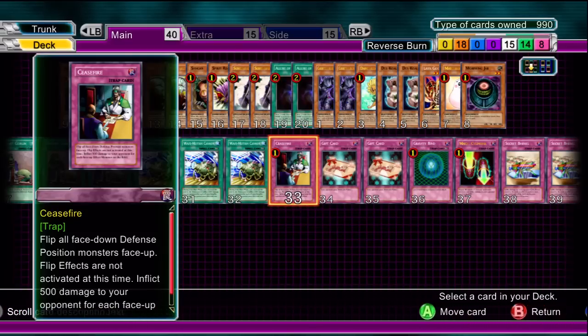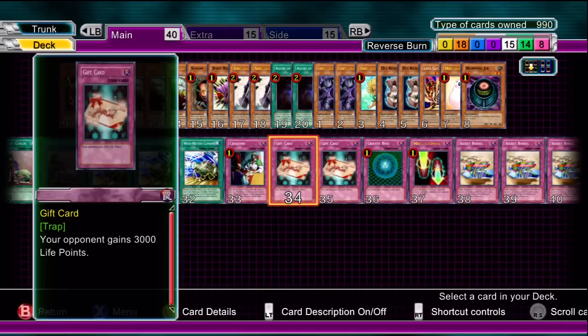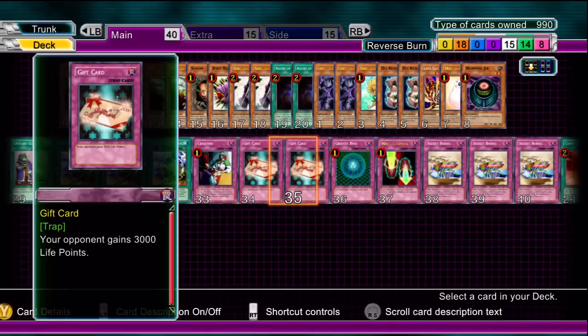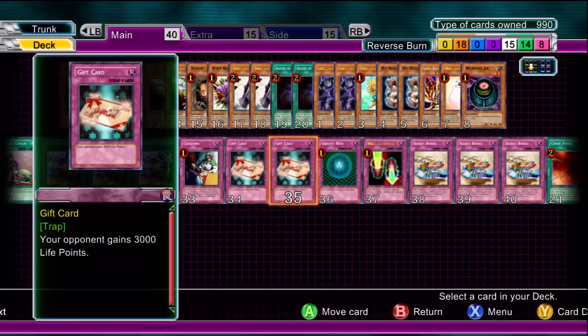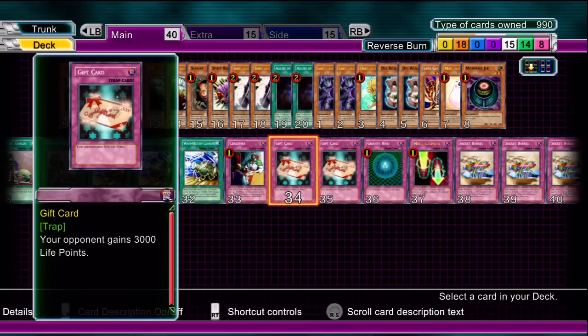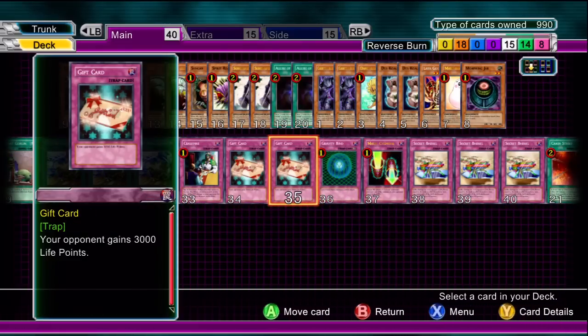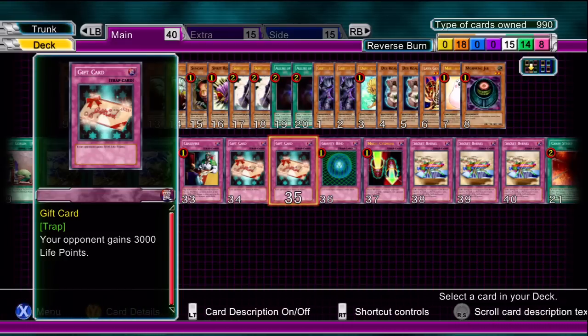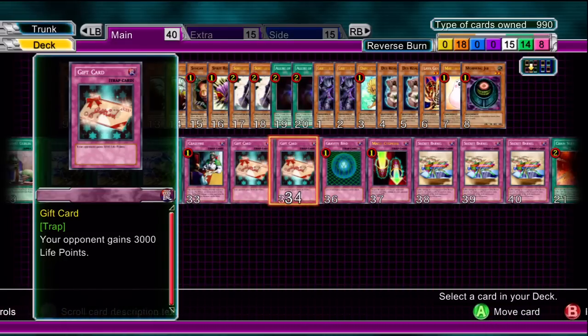My personal best is getting them down to 500. It's all about this next card — the Gift Card. I've only got two so I can only run two, but I would run a third. For that, if you want to sub out a monster, sub out Dandelion. If you want to sub out a spell, I'd say an Upstart Goblin. If you want to sub out a trap, I'd say a Secret Barrel, which we'll come to later. Your opponent gains 3000 life points — unless Nurse Reficule is on the field. Heavy, heavy damage. You want three of these.